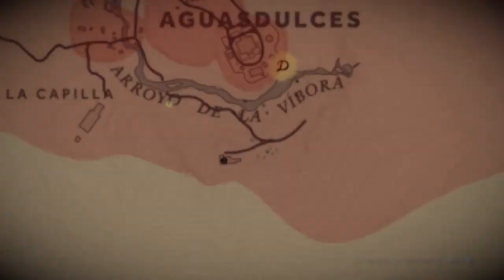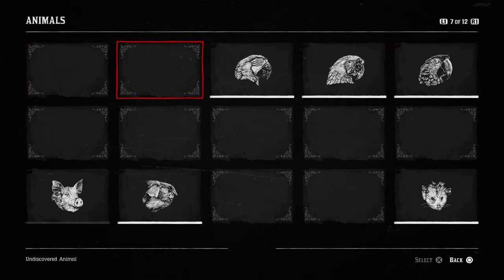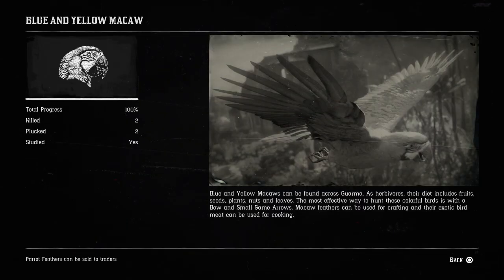Let me just show you the parrots real quick before we end the video, just so you know what you're looking for. Let me go to progress and then animals. You can see there are three different types of parrots. When you spot them you need to study them, pluck them, and kill them — that will get you the 100%.